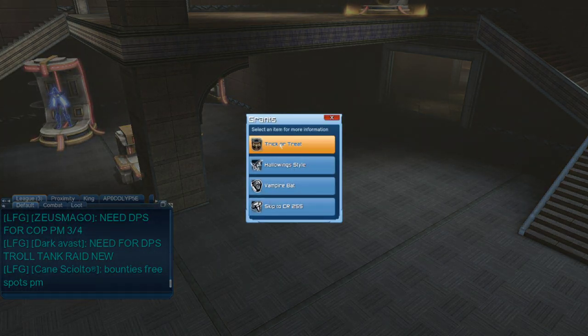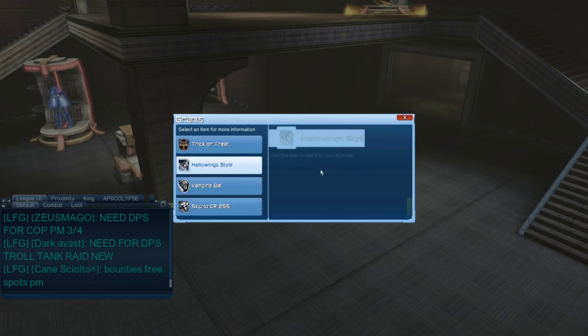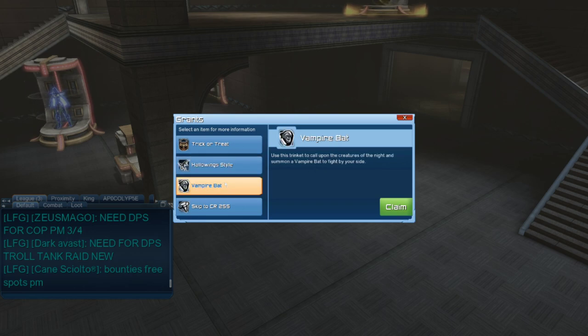Here you have the trick-or-treat bucket, which is from the Halloween event. Then you have these as the free gifts: first you have the Halloween style, then you have the vampire pet which is a bat to fight by your side, and then you have a free skip to CR 255 of your choice.